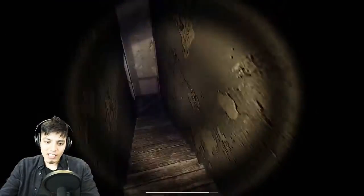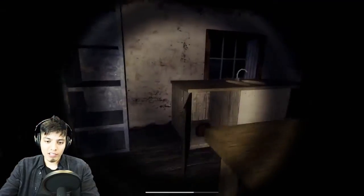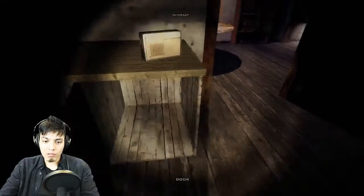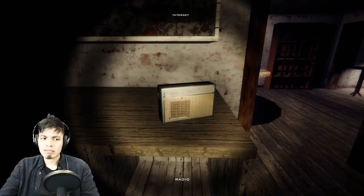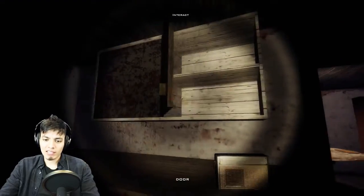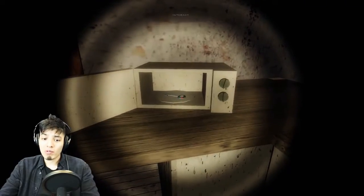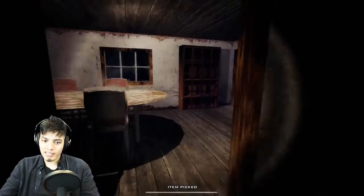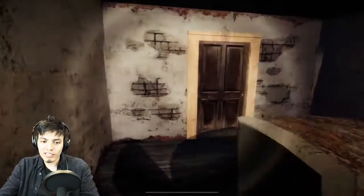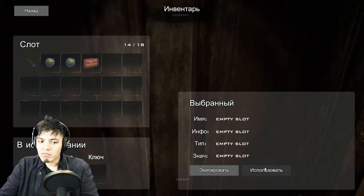Now we have to find the key. Let's go through the kitchen again because we didn't go through all the counters. There's a health kit — we'll be needing that later. There's a radio. Let's open these counters — there's really nothing here. What about the microwave? Who would store a key in the microwave? Okay, so now what is this key for? It says 'yard key.' We've equipped it, so let's go open that door.